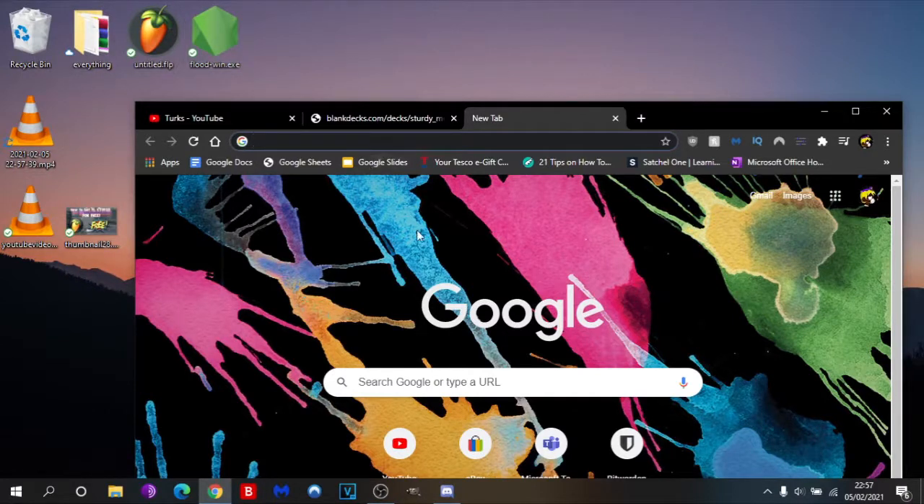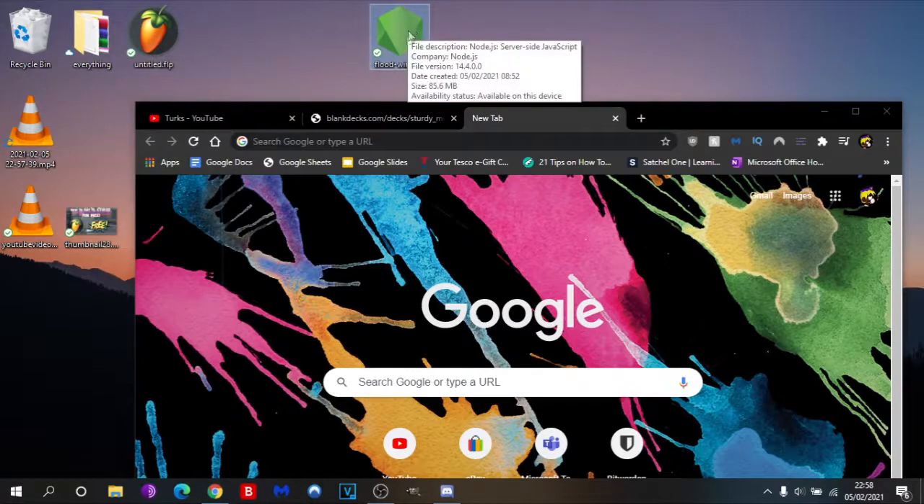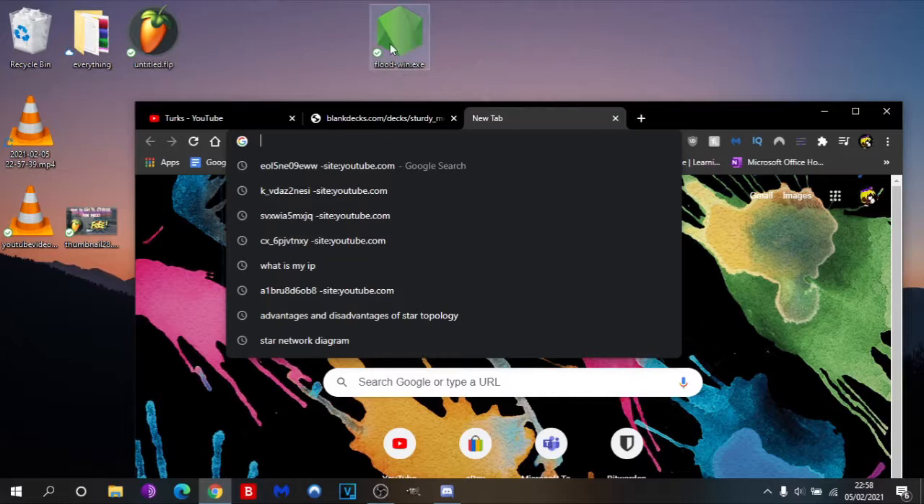So the first thing you want to do is go to the link in the description and download this file. It should appear in downloads and you just want to drag it to your desktop. It's called flood-wind.exe. And yeah, you want to open it up.